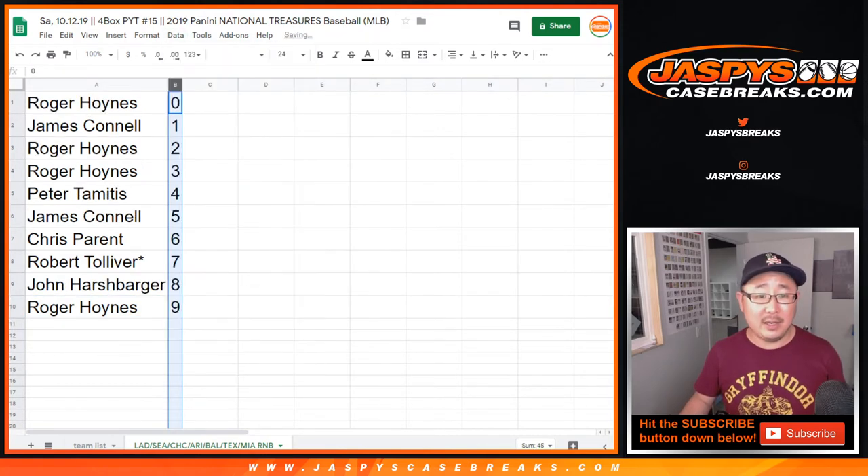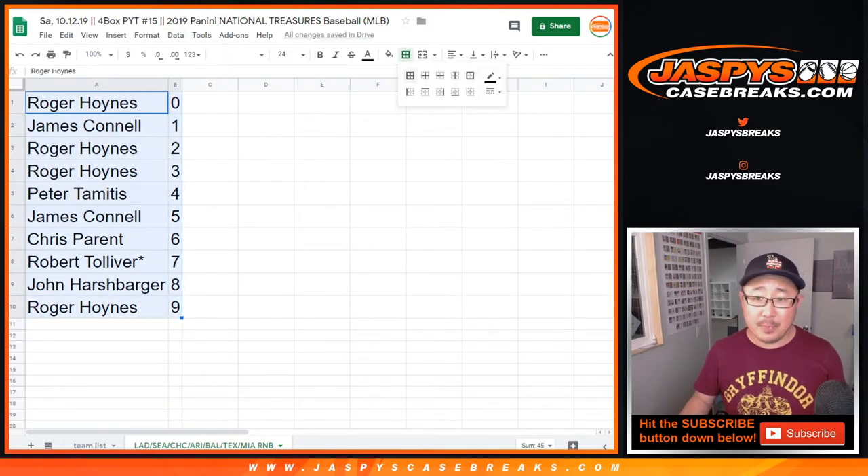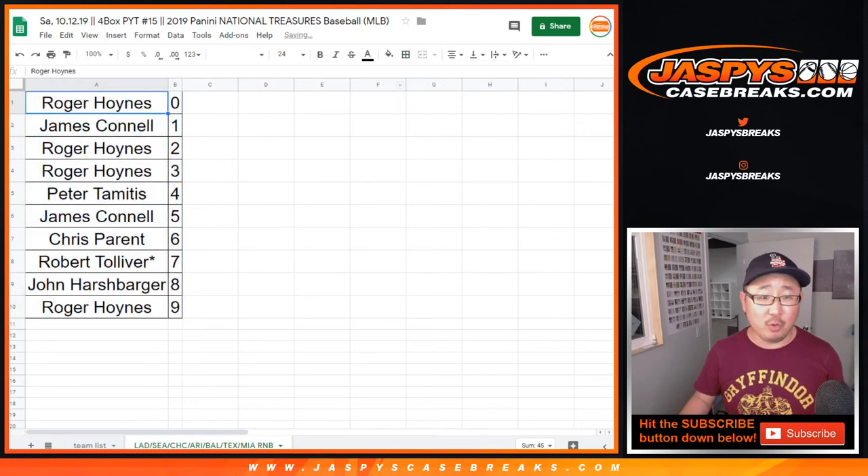So let's sort by number right there. And coming up soon will be NT Pick Your Team 15. Thank you. We'll see you next time. JaspiesCaseBreaks.com — I'll see you next time. Bye.